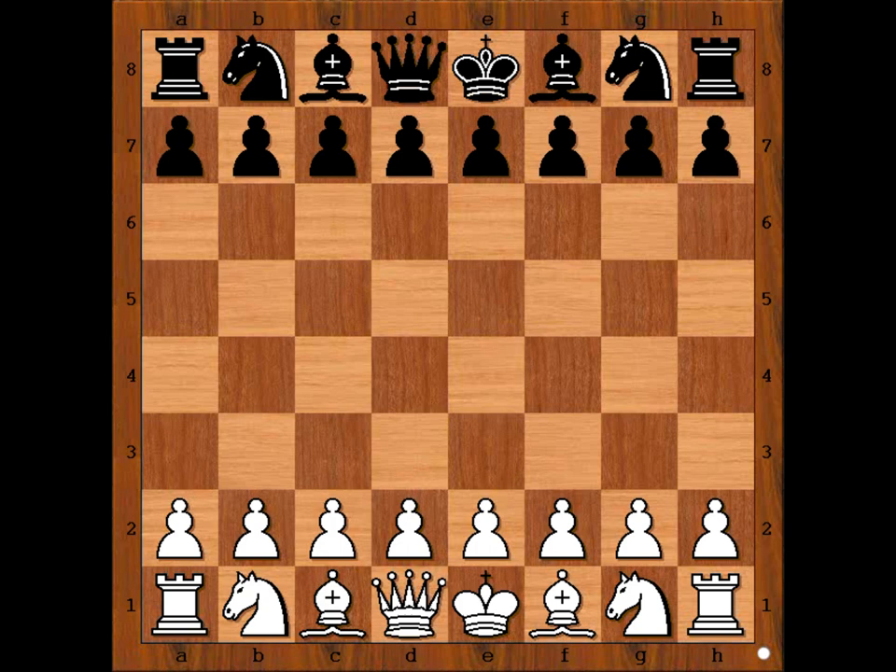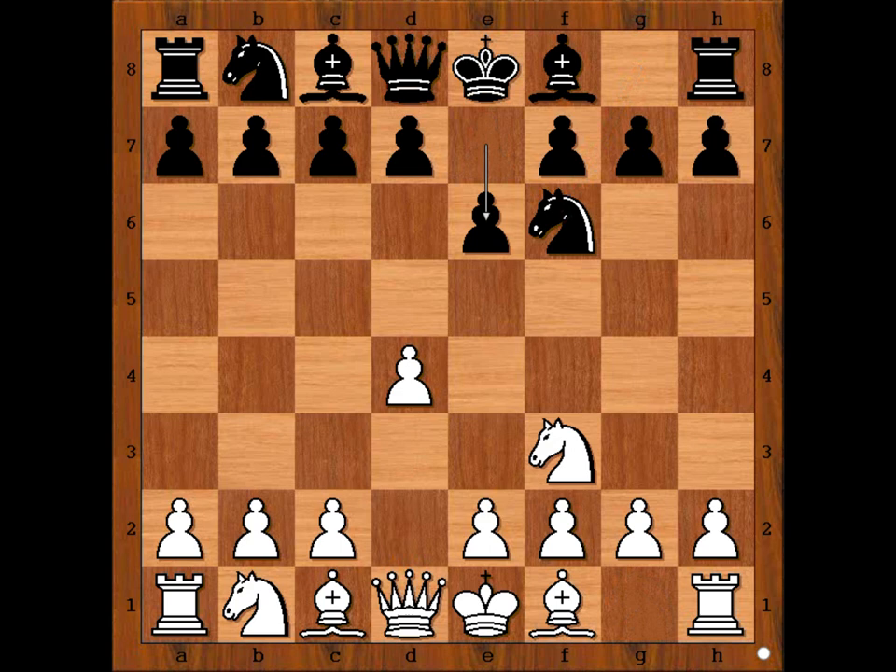Roberto Parada had the white pieces and he started with d4. Gert Lichtenik played knight to f6, knight to f3, e6, bishop to g5 — the Torre Attack — b6, knight to c3, bishop to b4, pinning the knight on c3.